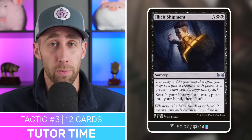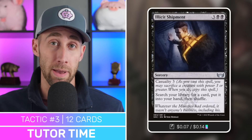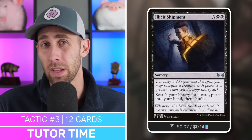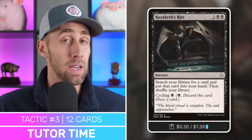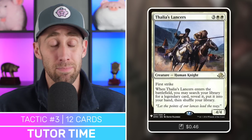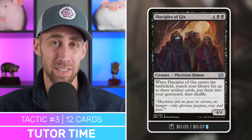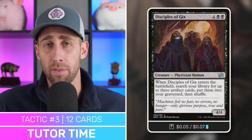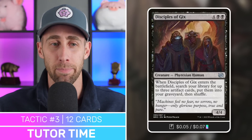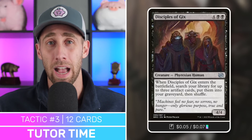Illicit Shipment — casualty three, so we can sacrifice a creature of power three or greater, search for a card, put it in your graveyard and shuffle. There will be times where maybe we get good artifacts into our graveyard and utilize our commander to get them out, then want to use the commander's ETB again — we can sacrifice our commander to return it to the command zone. Next, Razaketh's Rite — tutor for something or cycle it away. Then Thalia's Lancers — ETB, search for a legendary card. This is great for secret commander decks since the Binding Blade is legendary. And finally, Disciples of Gix — when they enter the battlefield, search for up to three artifact cards and put them into your graveyard. Get the Binding Blade and two other artifacts you want to cheat out with your commander into your graveyard, then have your commander ETB and get the Binding Blade directly into play.